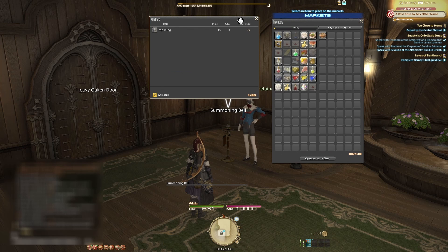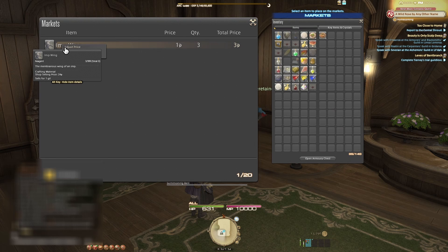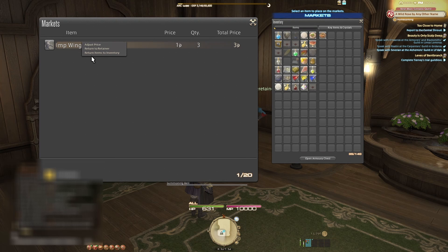Once you are happy with the price and quantity of the item you wish to put on the markets, go ahead and hit the Confirm button. You can have up to 20 listings per retainer on the market at any given time. If you change your mind, you can adjust the price of the item or cancel the sale altogether. Right-click or press the Square button on your controller and select Adjust Price.